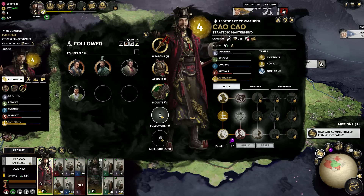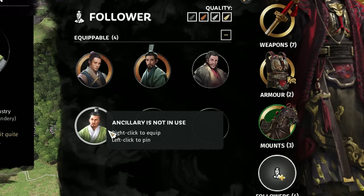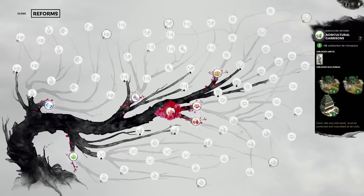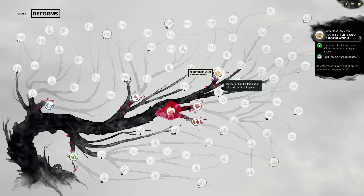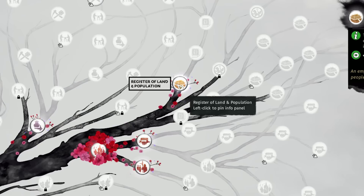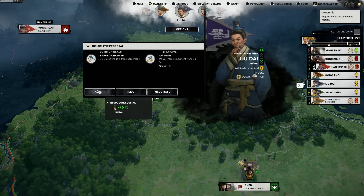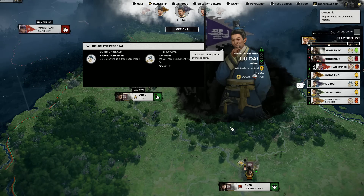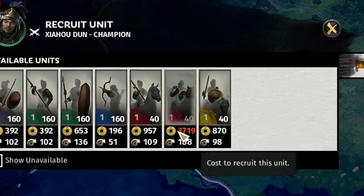This is our general screen where we can give Cao Cao a bunch of brand new followers and tell him how amazing he is. We also have our reforms, which by the looks of it are essentially just technology. Looking at this massive tech tree — Register of Land and Population sounds very authoritarian and thus very Chinese, so we'll get that one. Lu Dai has turned up in my court wanting to do a trade, which sounds good — hopefully no opium, that's a bit too early for that.